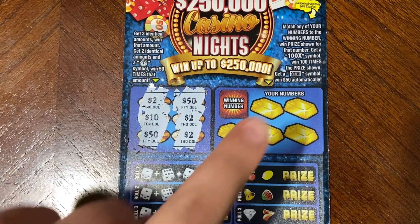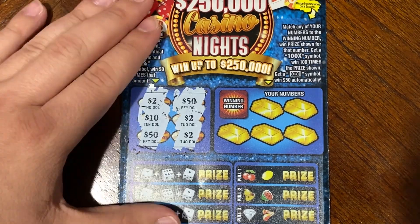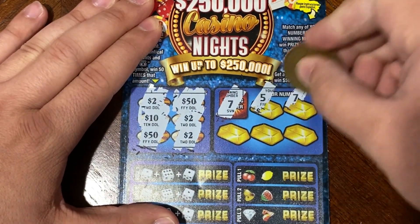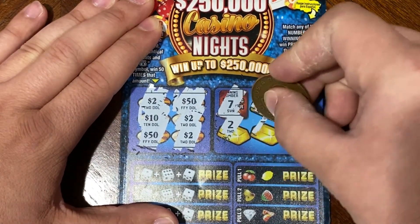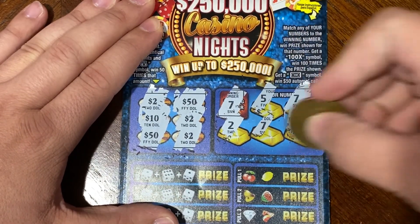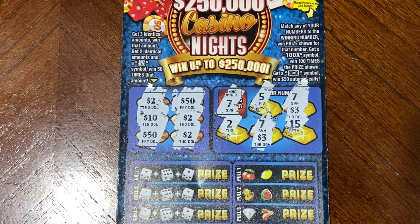In this next area, we're just matching our number. We have a chance of finding 100 times our number symbol, and if we find that $50 symbol we get $50 automatically. Our winning number is 757. We did find a match — two 7s. We found another match, and last spot is a 15. So under that 7 is $3 back, and $3 back on there, so we got $6 back, and with that $2 we have $8 back.